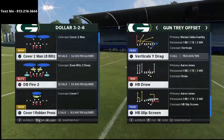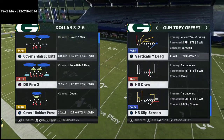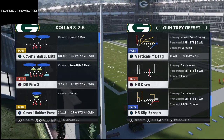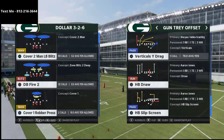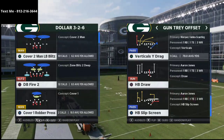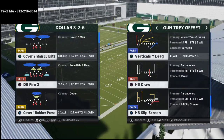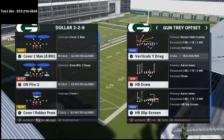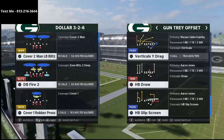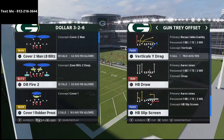In today's Madden 21 tip breakdown, we are going to be breaking down an awesome play from the Gun Tray Offset in the Arizona Cardinals offensive playbook. For those of you that have been with me for a little while, you know that I absolutely love the Arizona Cardinals, especially for their spread formations. My name is Cody and what I do here on YouTube is post videos every single day that are designed to give you tips and tactics you can apply to your game.